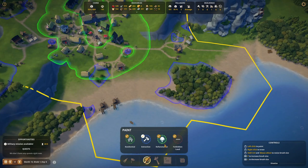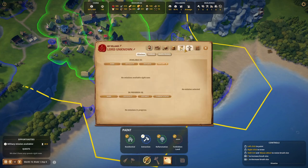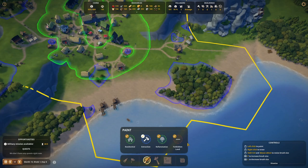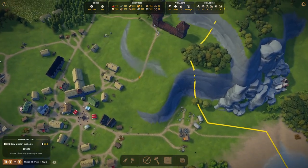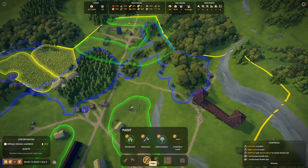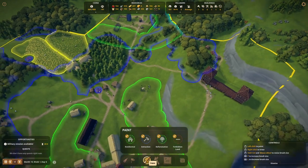There's a military mission available — let's check our military first. They're only partly trained, so we're not going to send them on a mission yet. I want them to be fully trained. This is all looking okay, all the zoning is fine for now.